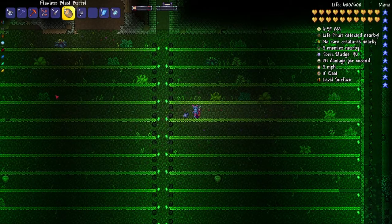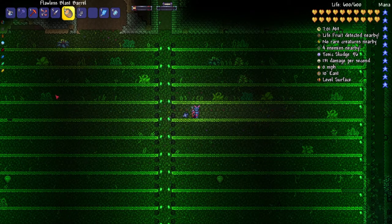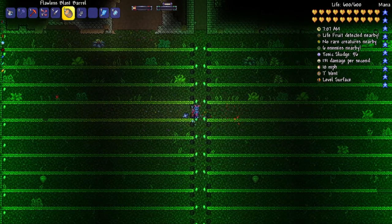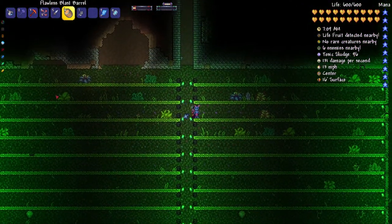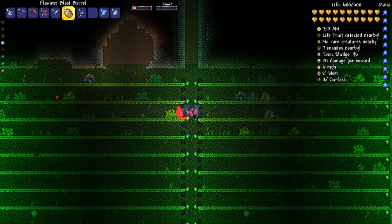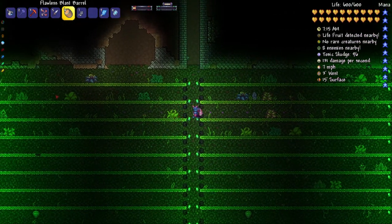So before I get started I did want to say that I do have the Calamity mod installed, and this mod will not affect the output or really just the process of building this farm at all. You can build it perfectly fine in vanilla. I just wanted to say that because I have a lot of Calamity modded items that you might wonder where they came from.